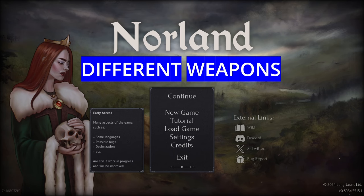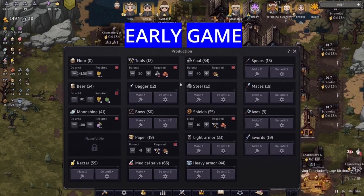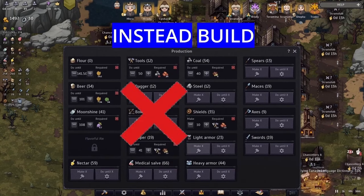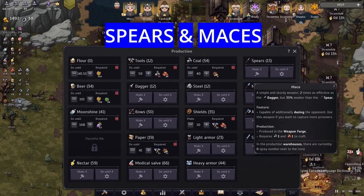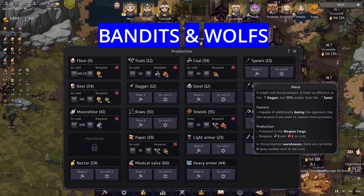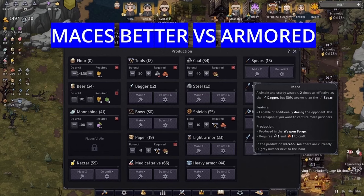First of all, we need to understand which weapons are good against which enemies. In the early game, you can build daggers and also bows, but don't do it because they are really bad. It's way better if you start off with five spearmen and then add maces, because spearmen do the most damage against early enemies like bandits and flesh wolves since they are unarmored, while maces are a lot better against armored enemies.